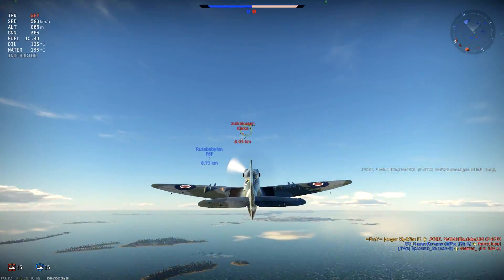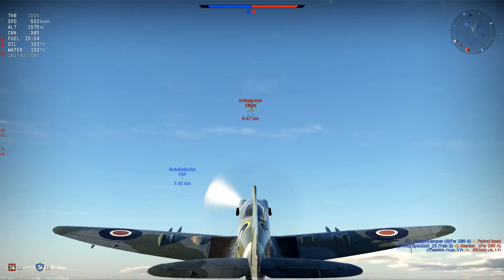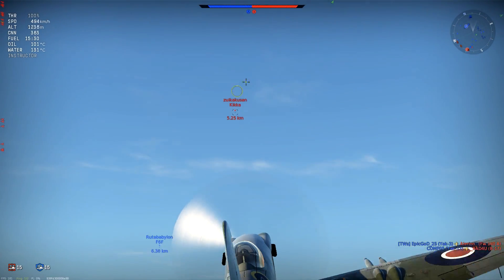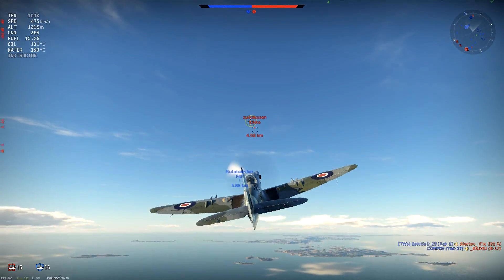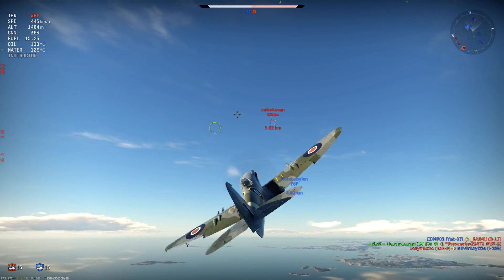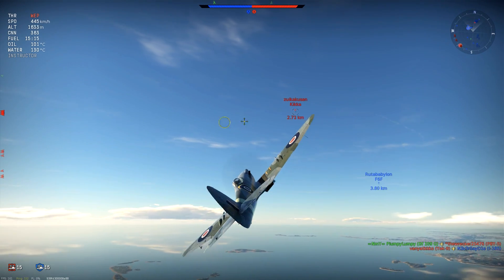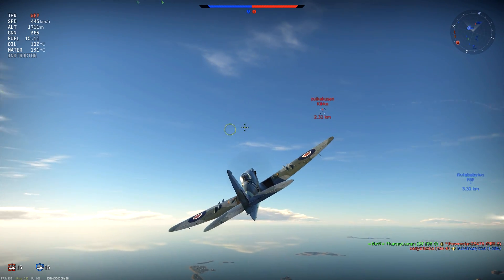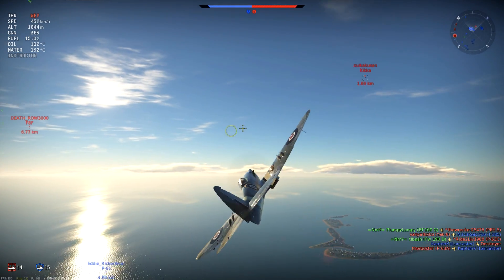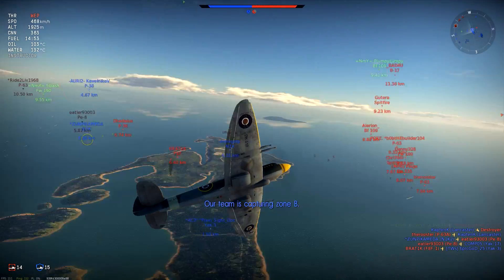Now take a look at that Kika — it's high up, has built up speed, and will prove to be an elusive target throughout the rest of this match. A Kika in the right hands can be a very difficult target because once it has picked up speed it holds it quite well, and if flown well can stay out of your hands for a long time. With the upgraded second 30-millimeter cannon it has good firepower as well.